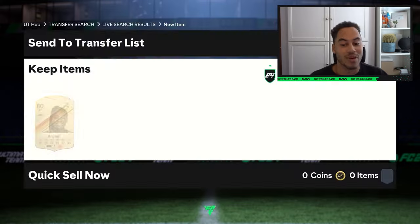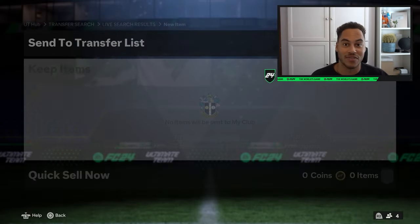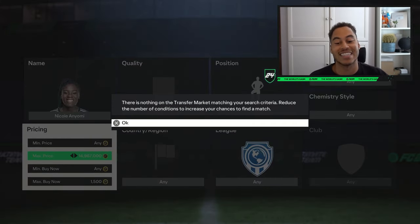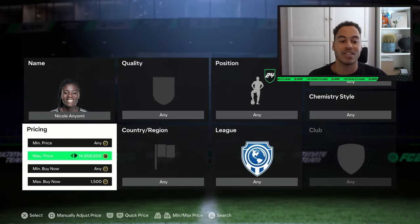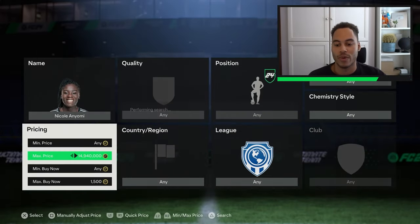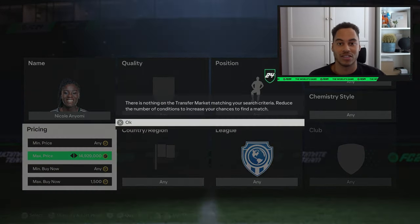I feel like I do this video every year and it helps a lot of people. There is actually an even faster way to snipe but it's a little bit awkward, so stay tuned to the end of the video for that one. Here with Anyomi again — I'm pressing triangle or X with the left stick going all the way down, scrolling through the price, and then as soon as a card gets listed up we pick it up on the snipe.